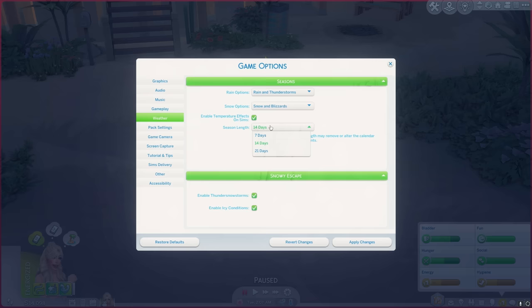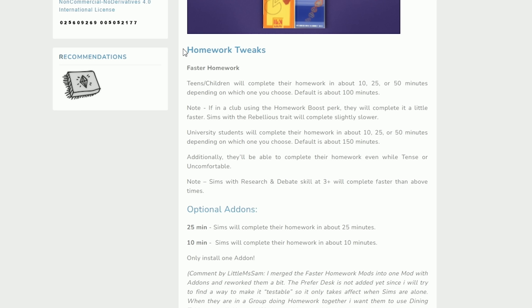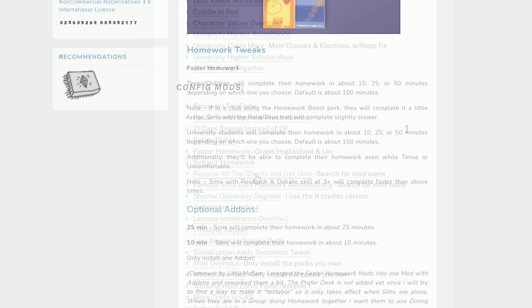There's a small mod that changes the season length option from 28 days to 21 days — 28 days is too long but 21 days is perfect. The Homework Tweaks mod makes it so your Sims can complete their homework faster, included for children, teens, and university students. I've got the 50-minute version of each one, so in-game it's normally 100 or 150 minutes but it'll now be 50 minutes for both.